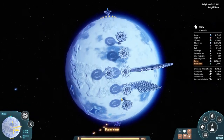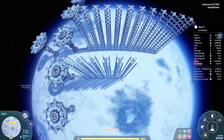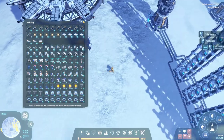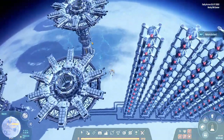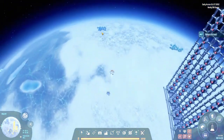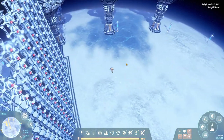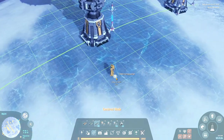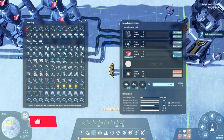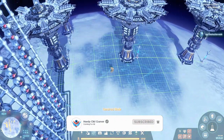Welcome back folks, we are playing Dyson Sphere and we are setting up a little science planet, which I think is pretty cool. Over here we're going to have the purple science, and over here we'll have yellow and then green. I did it that way because there's an iron patch over here which would get in the way of having the purple science right here. The cubes come back into the towers and get stored in there, and then we'll have white science going out this way.